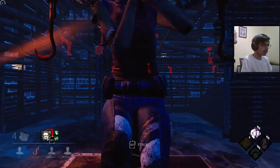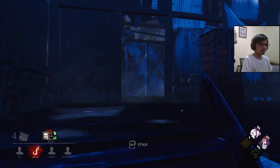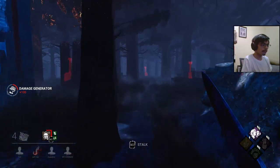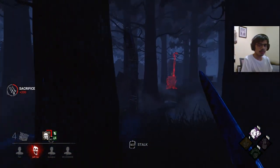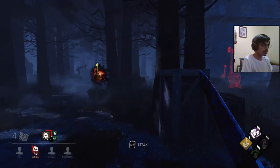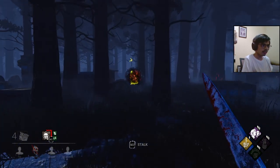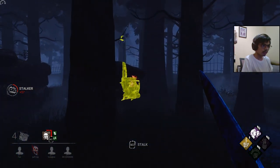I really want to hit tier three now. I hope her — she reached second phase, that's really fast. Discordance activates — that gen highlighted in yellow means there are two or more survivors working on it.